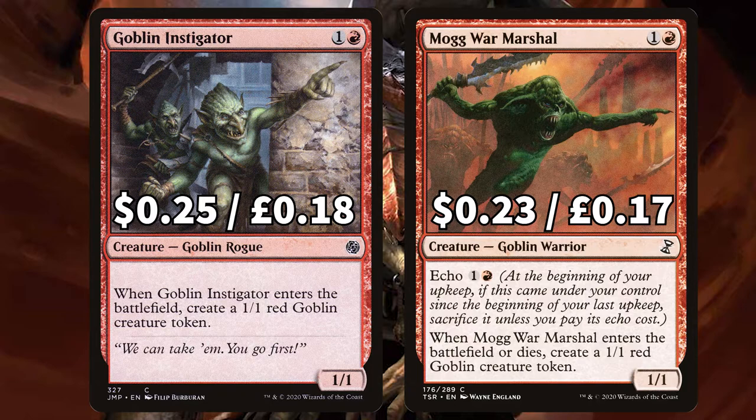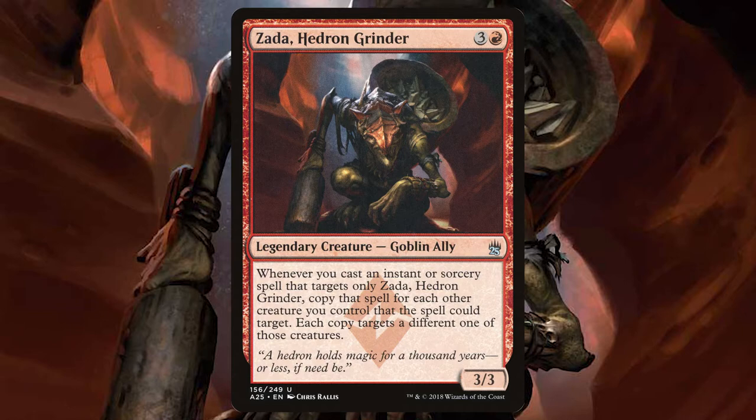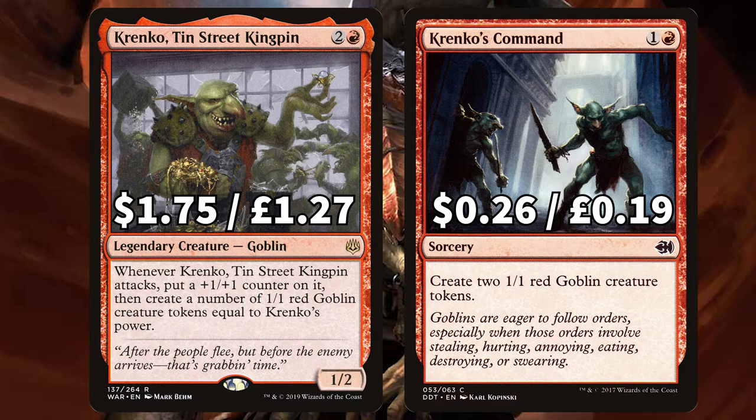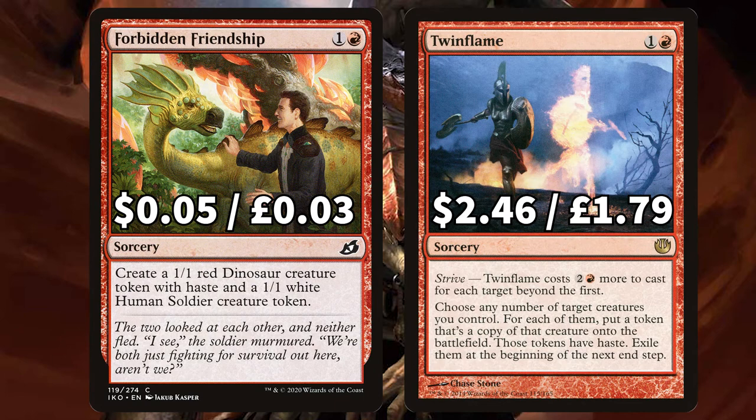We've added in Dragon Fodder and Empty the Warrens to put two 1-1 Goblin creature tokens onto the field, with Empty the Warrens having that very useful storm mechanic. And there's Goblin Instigator to ETB and create a 1-1 Goblin, with Mog War Marshal doing exactly the same as well as creating one when it dies. The reason we want to make a weak but large army as soon as possible is that when Zarda's out, if we're casting a boosting spell to target Zarda, it will trigger and boost every other token we have too, making a terrifying experience for our opponents. There is Krenko Tin Street Kingpin that when it attacks puts a +1/+1 counter on it then creates X Goblins where X is Krenko's power, and Krenko's Command to put two more 1-1 Goblin tokens onto the field. We have Goblin Chirurgeon to sacrifice a goblin and regenerate target creature, and Young Pyromancer that says whenever we cast an instant or sorcery create a 1-1 elemental creature token. Finally there's Forbidden Friendship to create a 1-1 Dino and a 1-1 Human, and Twin Flame to choose any number of target creatures you control putting a token of each onto the field with haste — sacrificed at the beginning of the next end step. Zarda likes this, but we'll talk about Twin Flame a bit more later.